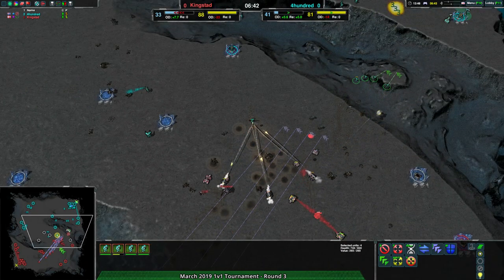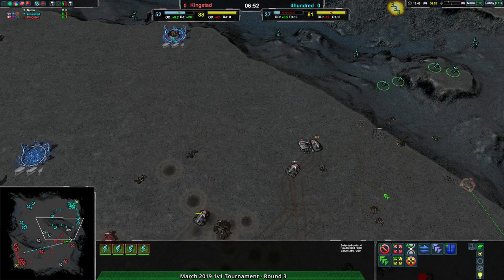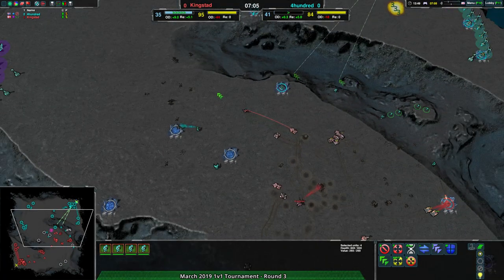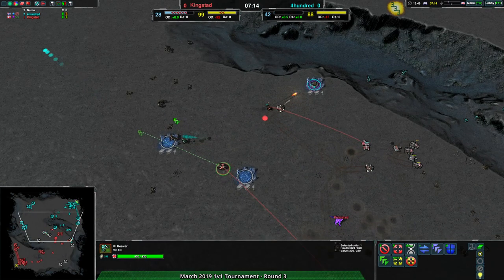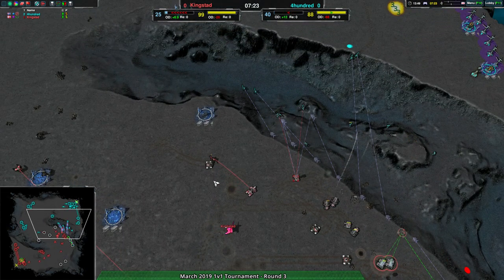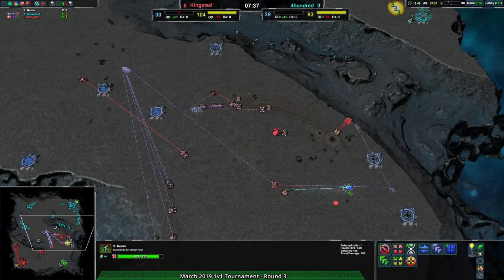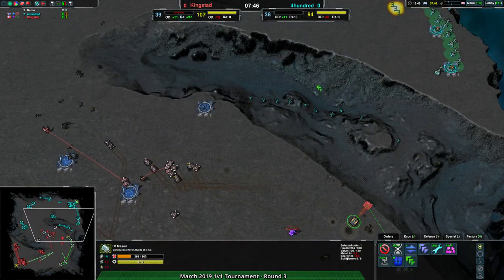The Ripper-Fencer combo isn't numerous enough to deal with the glaives. 400 pushes back the mason, gets rid of a couple of metal extractors, pushing Kingstead down to about 32 metal per second compared to 41. Another set of glaives comes in off the back, getting rid of even more fences. Kingstead sets up Fencers on the ridge to deal with anything coming up. But this is the exact undermining play I expected 400 to do. Meanwhile, the Dominatrix shows its worth — getting a couple of Reavers and pulling the center back.